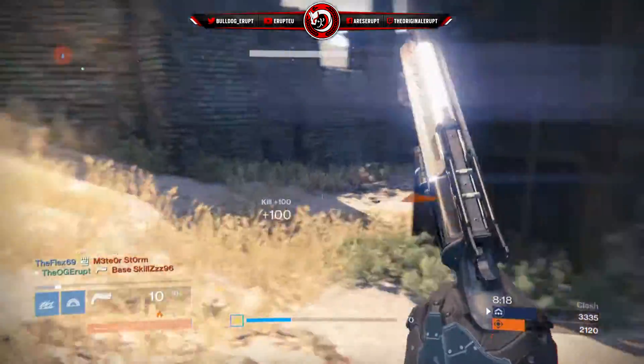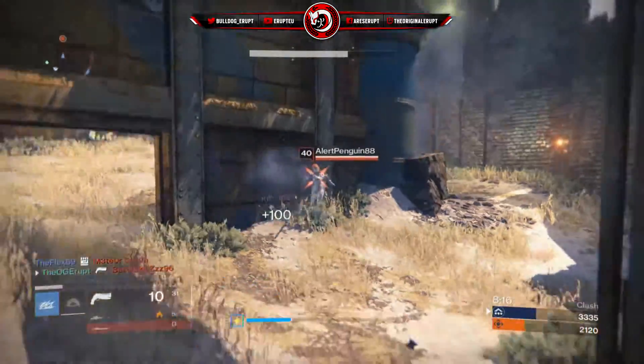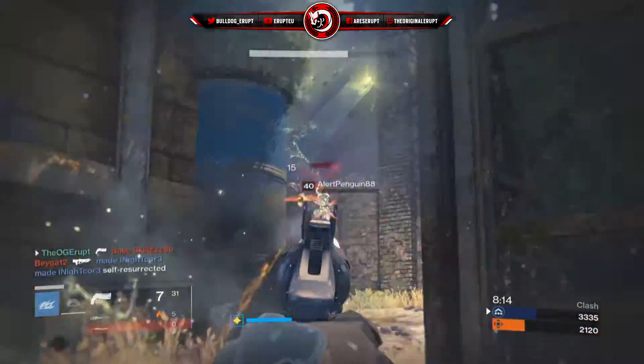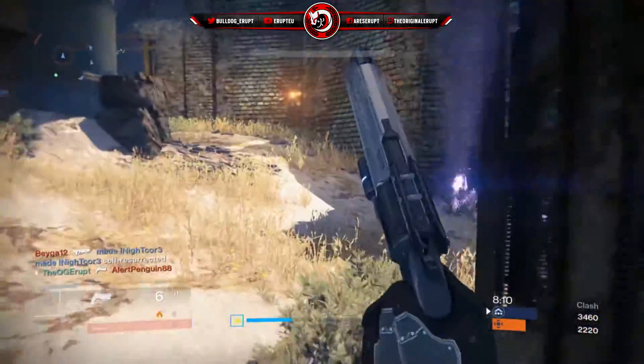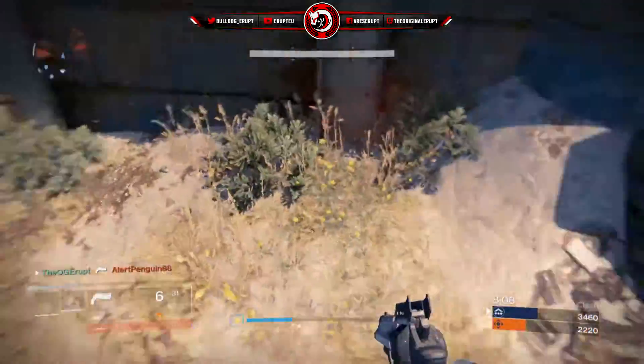One thing I need to mention before we start is that you will need a team if doing the Crucible method. If you want to do the Vanguard one just to save time, you could use a team for that as well, but primarily you're going to need a team for the Crucible method.